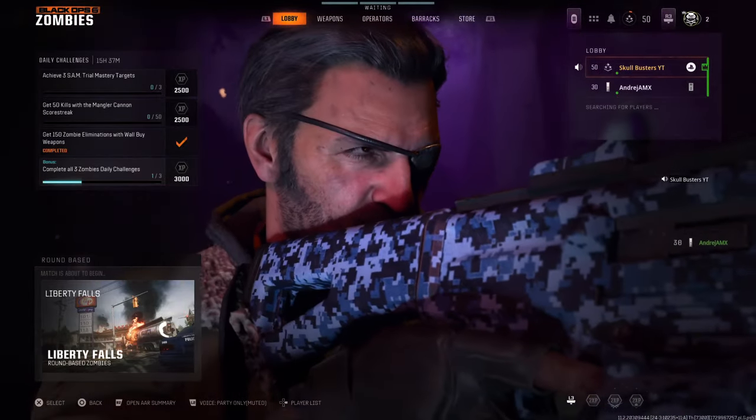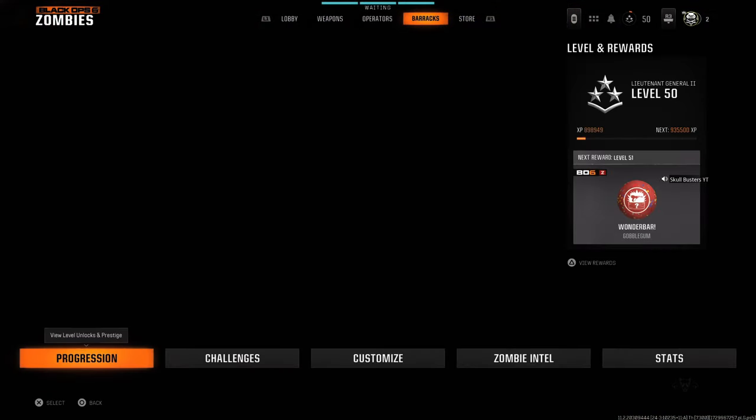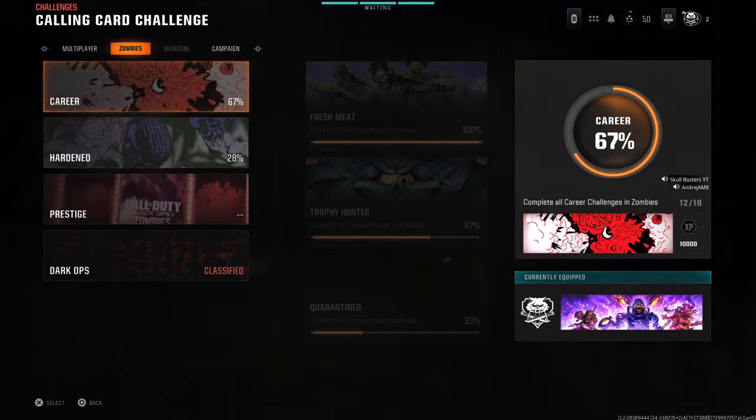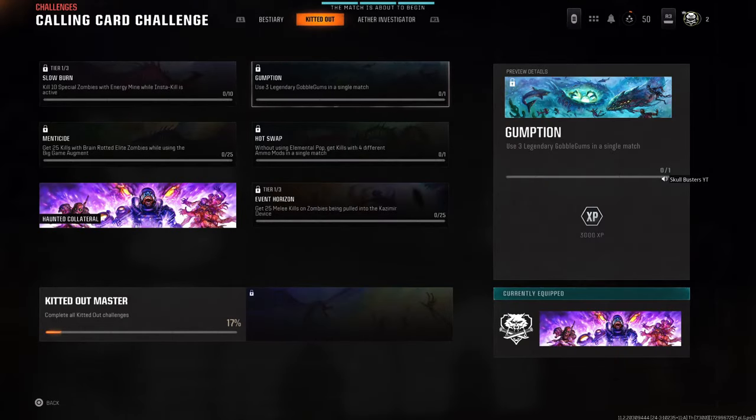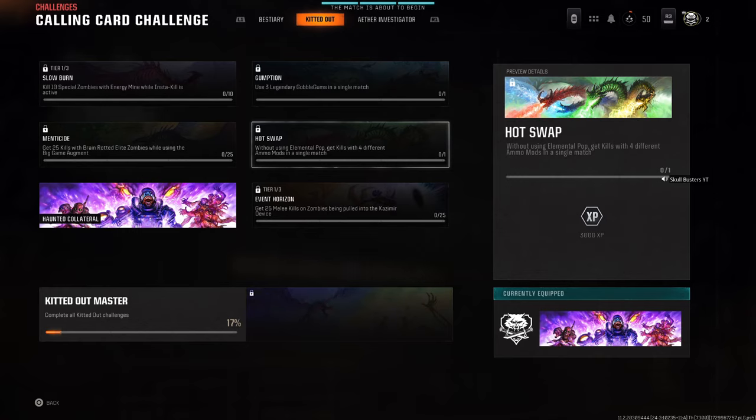What is up guys, Matt from Skullbusters, and today we're on Black Ops 6 Zombies. We're going to do the Hot Swap calling card — if you go to Harden and come down to Knitted Out, you'll find it. The challenge is: without using Elemental Pop, get kills with 4 different ammo mods. I'm going to show you what we need to do.